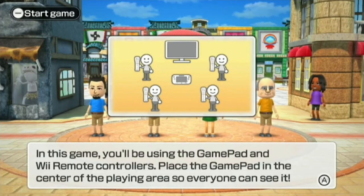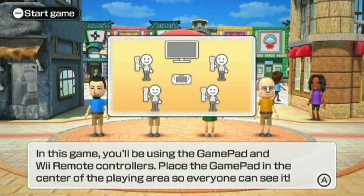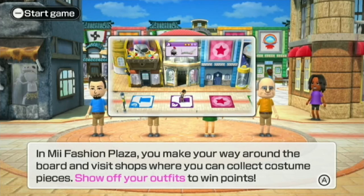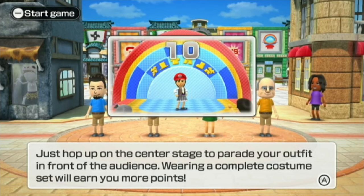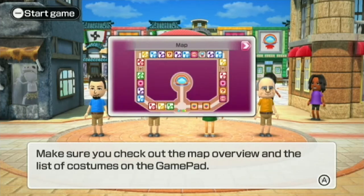Almost that shape. Place the gamepad in the center of the playing area so everyone can see it. Well, it's just me and I have it right there near me, so I'm fine. In Mii Fashion Plaza, you make your way around the board and visit shops where you can collect costume pieces. Show off your outfits to win points. Just hop up on the center stage to parade your outfit in front of the audience. Wearing a complete costume set will earn you more points.